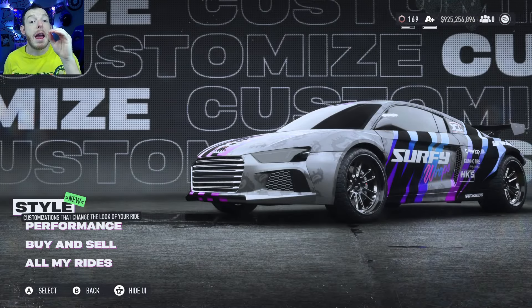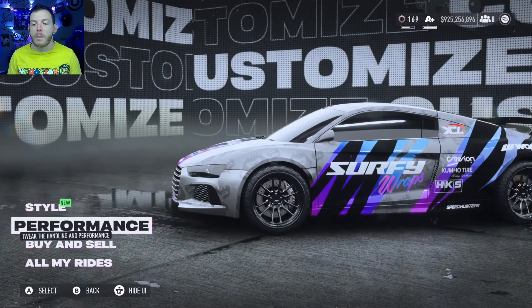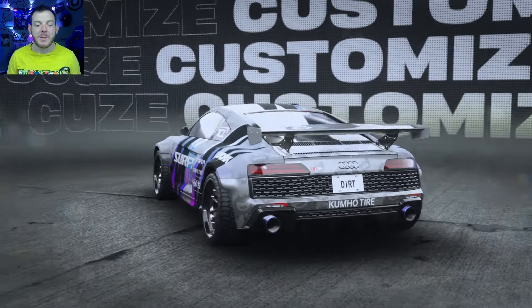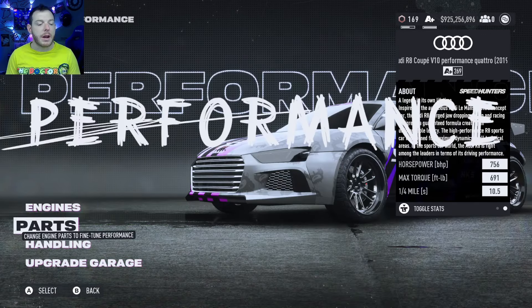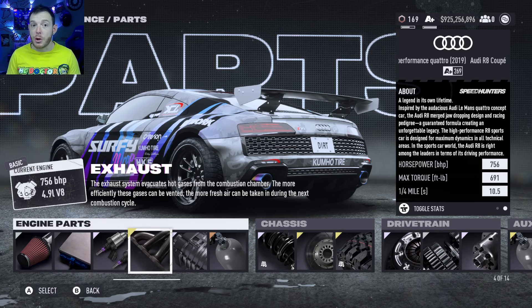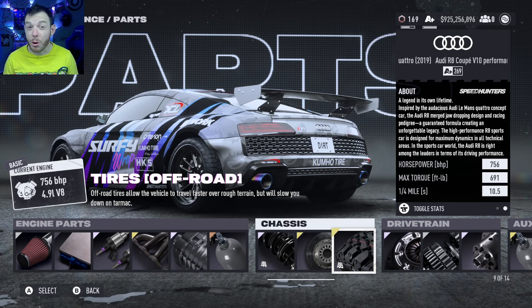The chassis is almost the same between the two, so once you set up the first car you've almost already got the build for the second car. Shout out to Surfy — he does the wraps and does a really good job on them. So this is one I picked up off him. The engine we're going to use on the Hypnotize build is the first engine over: the 4.9 liter V8, 290 brake horsepower when we start — that is the iron basic engine. For the parts you're going to go silver pro induction, iron basic ECU, elite platinum fuel system, and super gold exhaust. Elite platinum roots supercharger, no nitrous, elite platinum off-road suspension, no brakes, and super gold off-road tires.